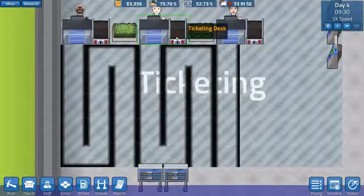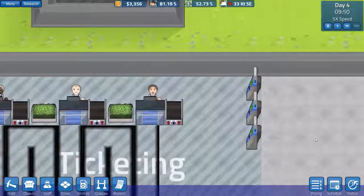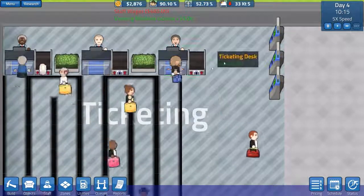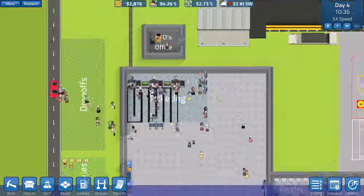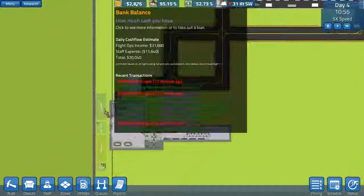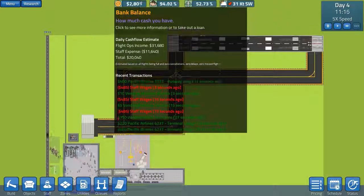It looks like the staffing issue has resolved itself - someone is now staffing this. God, that guy loves his job! 'I love working in the first class ticket office, it's great!' He bounces to work in the morning. There's our plane taking off - fine. Bank balance is hovering about the place, which is not good.